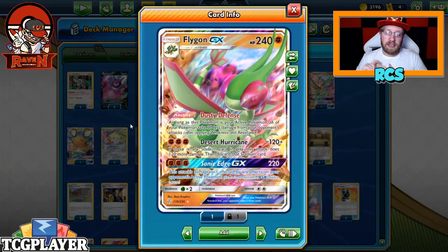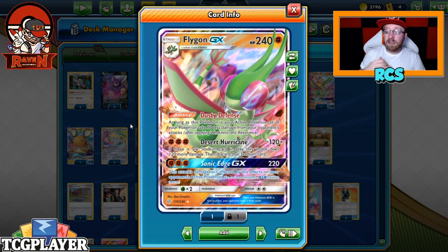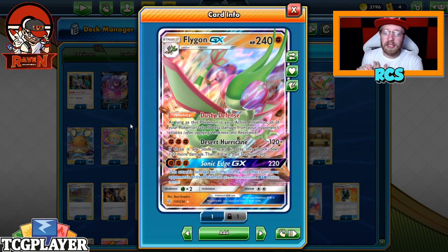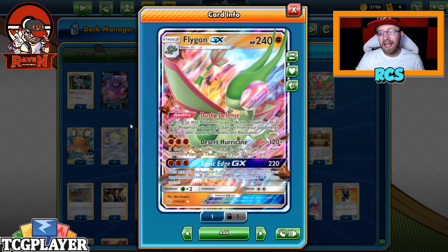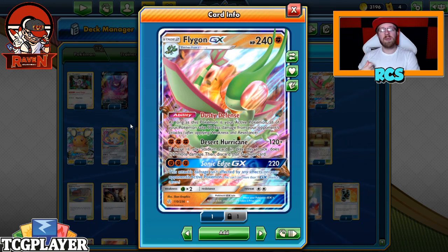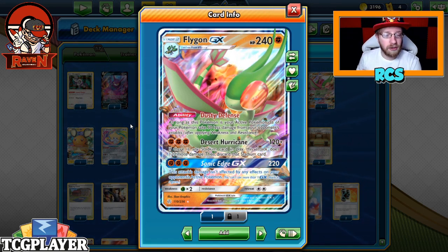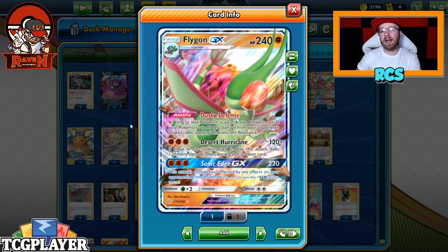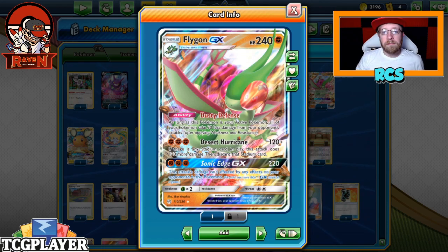And of course, if you're scared of Zamazenta or Calyrex, or literally anything — it can be a Decidueye — you just go with Sonic Edge GX for 120 damage. It's not affected by literally anything: not affected by a tool, not affected by ADP's, not by Metal Cario's or Lucmetal's GX, not affected by anything. You just go through and attack.